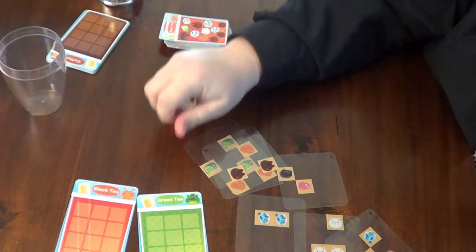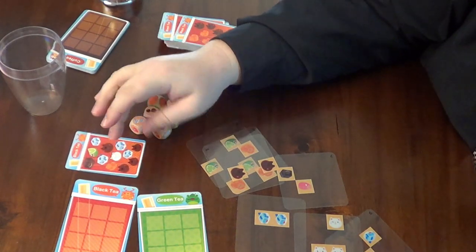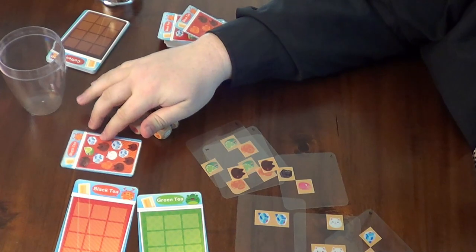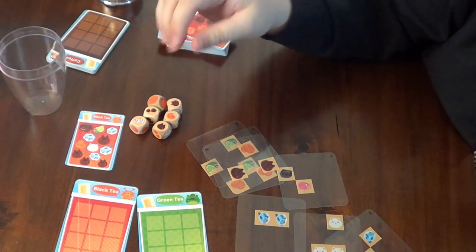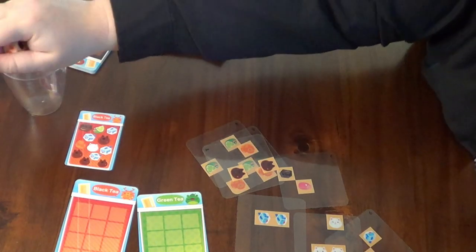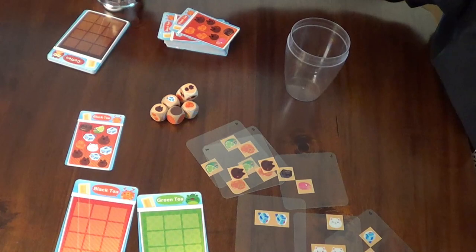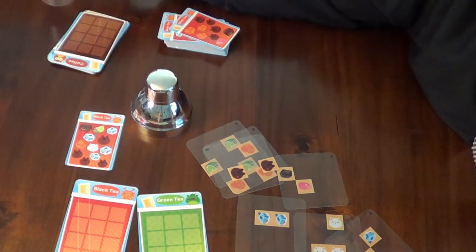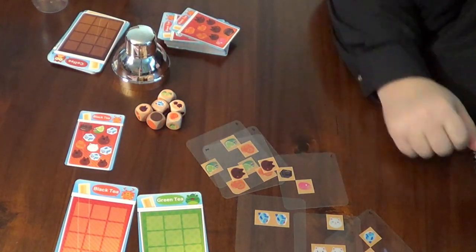There are two different ways to play. You can play where everyone's dealt a hand of different customers and they flip them over and try to match the drink on their customer card, getting all of the exact ingredients in the drink. Or you can play the default way, which is you throw the dice, and then at the same time you reveal and everyone starts to make that specific drink.